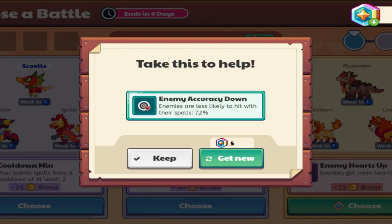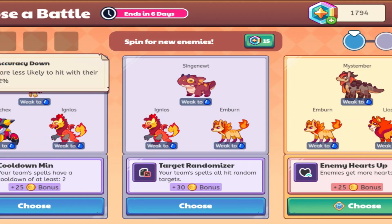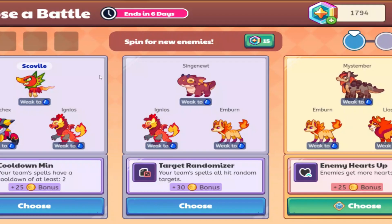Enemy Accuracy down — enemies are less likely to hit with their spells by 22%. I'm gonna keep that. I think for specifically this rift, they did nerf some of the advantages that you have, which kind of sucks. Similar to what we did when I tested AI with Dragon Isle, AI's gonna go ahead and choose which battle we should go with. Let's input the range. One — that's going to be Cooldown Min.